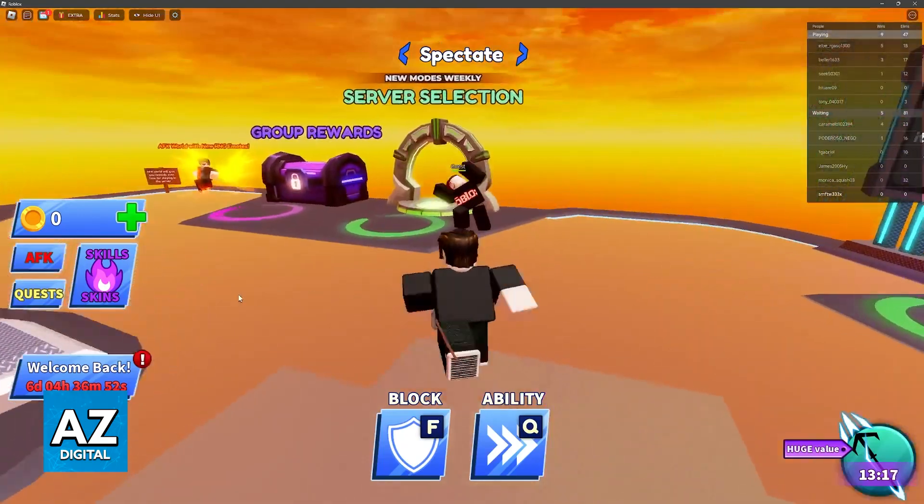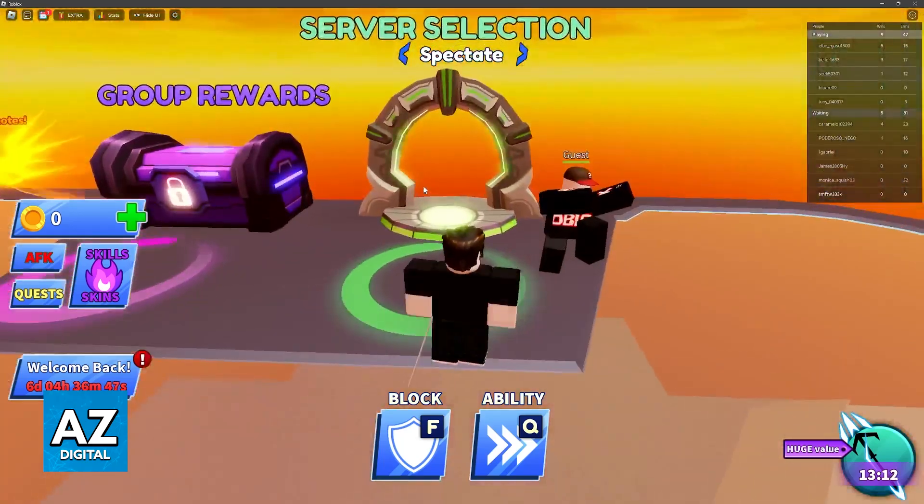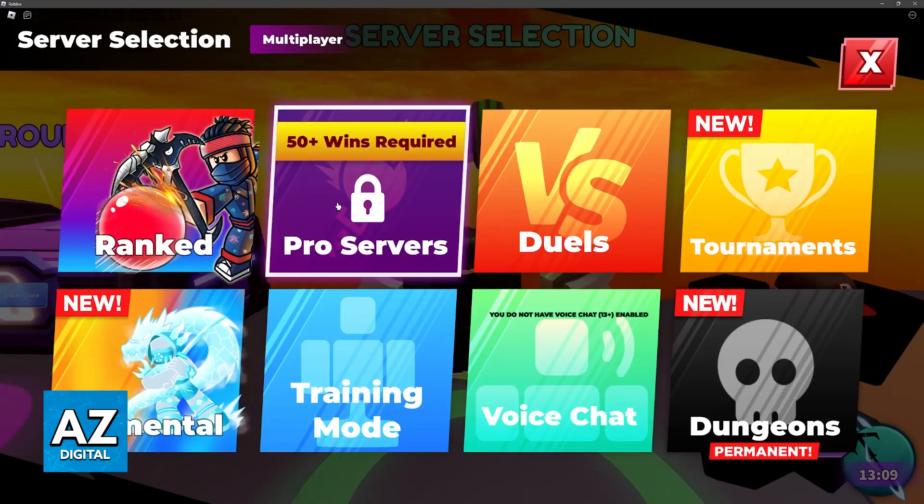As you can see, to block we use F and to use our ability we use Q. You can explore other options — you have the rewards, you can spin the wheel, and you can see the leaderboard over there.